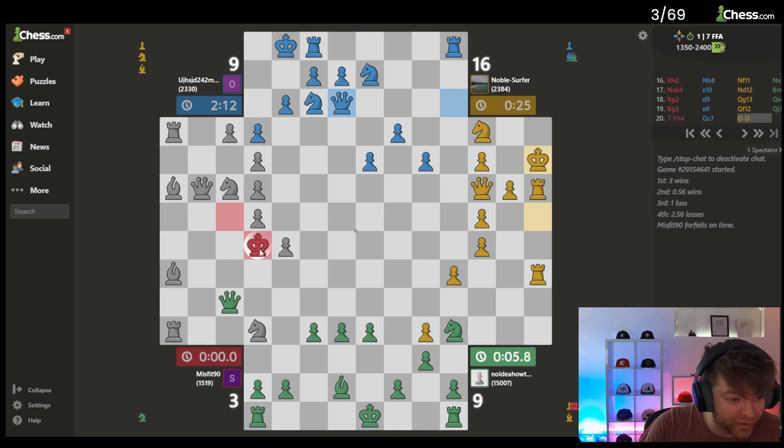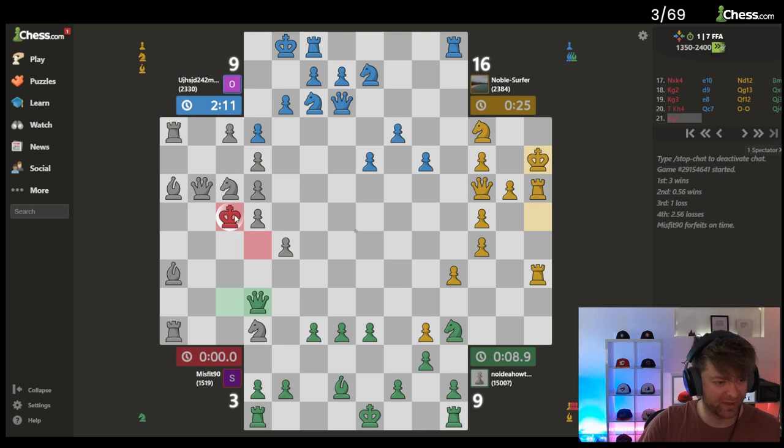Capture the king for points — but like do I have to make a safe move? Wait, what? He can still move. Oh — his pieces are inactive.